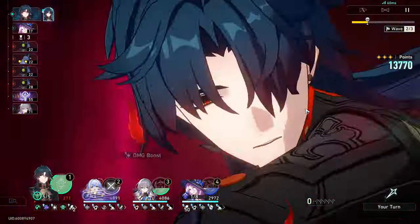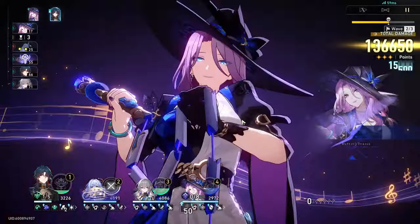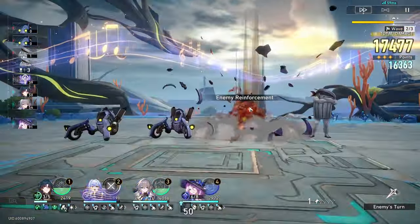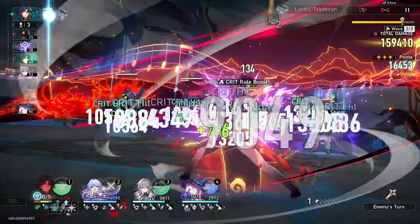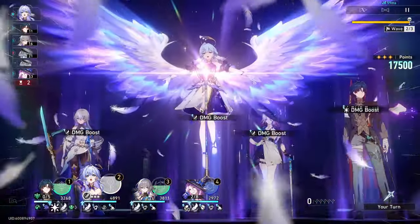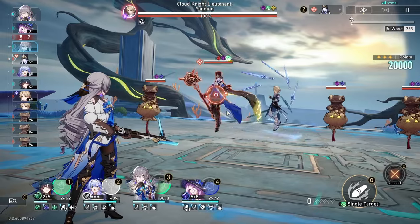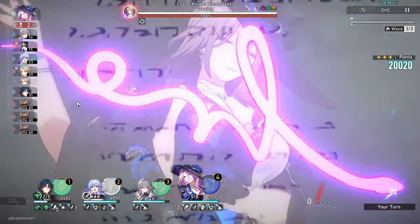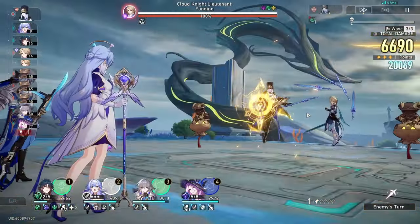So far everything has gone quite smoothly. The important part is getting to the final phase. The trash can enemy is one you need to be careful of — if you let it ramp up, it can one-shot your characters, especially Jade. I try to make sure I can kill off the trash can, but obviously the best target for it is Blade, so I got lucky. Now we're on to the final phase. You can see the little frogs with quantum weakness — Jade is vital here. You need to wipe out all the mobs before you can kill Yanqing, and Jade can one-shot all the little frogs, which also spawns the elites.